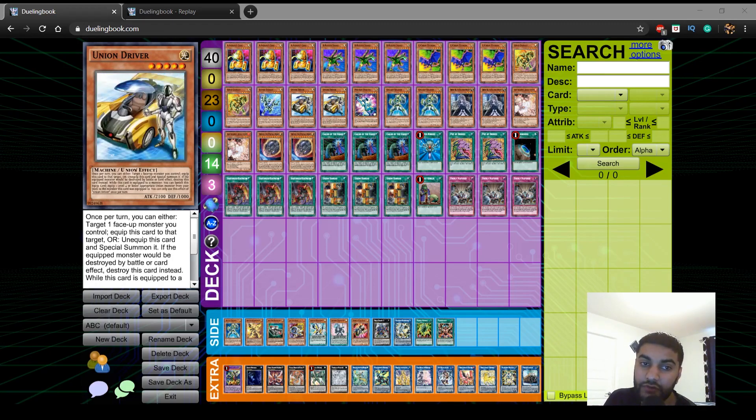We play 2 Union Driver, not 3, because this card doesn't do anything in your hand and you don't want to open it. You play 2 because even if you open it you can still equip it from your hand, but you can't pitch it with Galaxy Soldier which is why the card is really good. Union Driver is the new addition from Eternity Code — once equipped, you can banish him and re-equip another monster, and then special summon that monster. Usually you can't special summon because of Union Hanger's restrictions, but this card lets you bypass those restrictions, which is what makes it so much better.